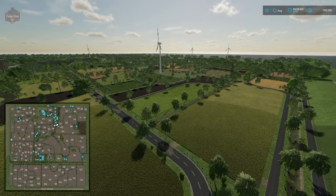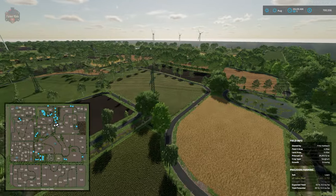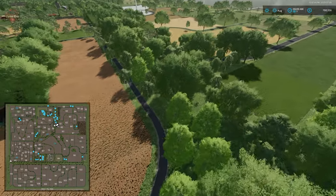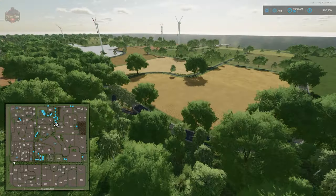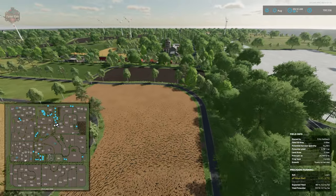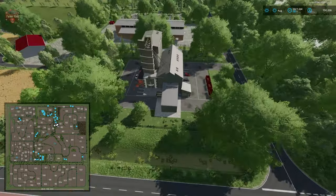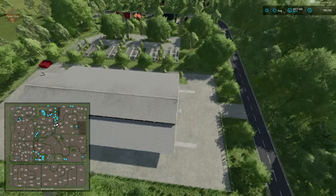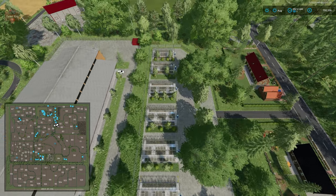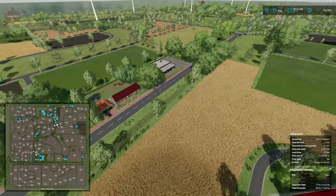The entire southern third of the map is exclusively fields, so there really aren't any sell points below this defined line. The only thing to the right of this ridge are fields — it's an interesting way of splitting the map up. Over here we have a sell point, we have our animal dealer, and this map includes six large greenhouses located below. You can buy the land and then have access to those. We also have bale storage located right here.